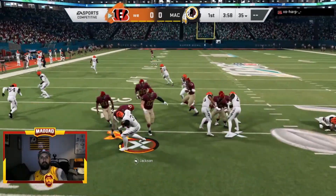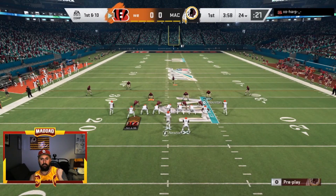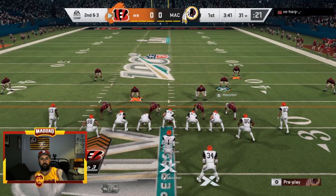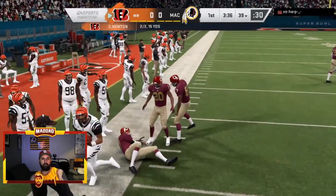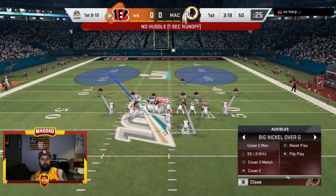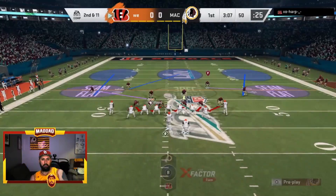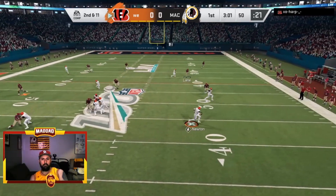Bo Jackson takes the kickoff and gets smacked by Ronnie Lott. The opponent has Cam Newton as quarterback with Bo Jackson in the backfield. Cam Newton rolls out on a corner route, can't hit who he wants, and checks down to Jackson. He's still in that same formation - short pass hits Kellen Winslow, then back over to Evan Ingram, the Giants tight end wearing the Bengals uniform. Cam Newton just hitting these little short passes, dink and dunk on the way down to the 50 yard line in the first quarter.